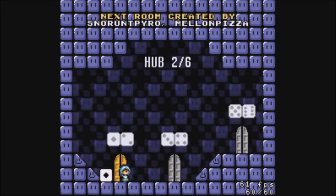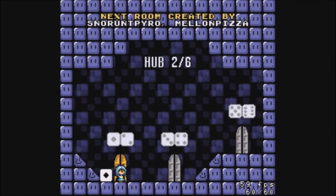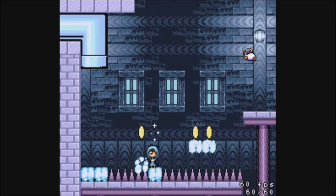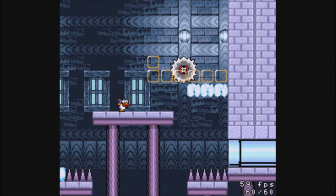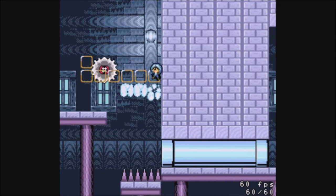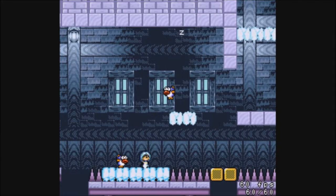One. We get Snorunt Pyro and Melon Pizza, which probably means this will be a tricky room, if I had to guess. The gimmick is probably the underwater thing again. It's like in Shovel Knight. I messed that up — I thought he'd fall a little bit slower, but apparently not. So this is just like Polar Knight's stage. Glad to have a gimmick I'm already familiar with after whatever level 21 was.